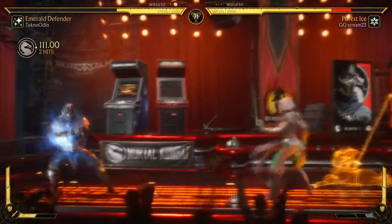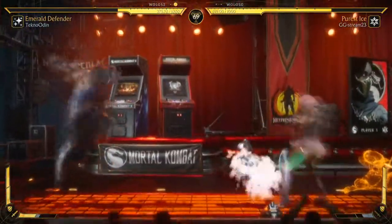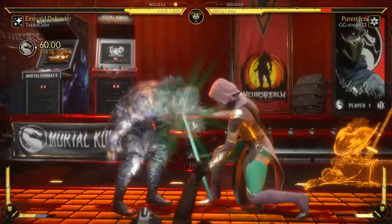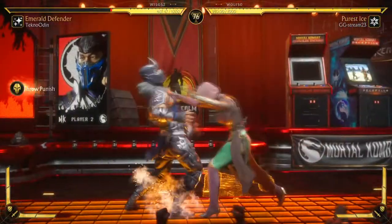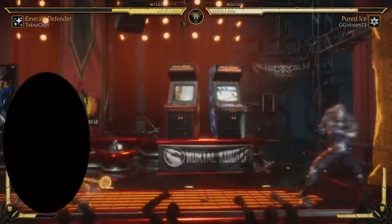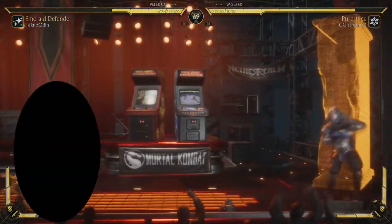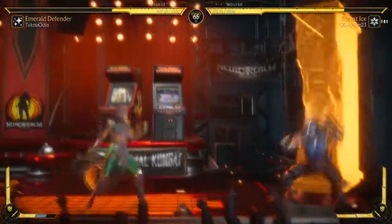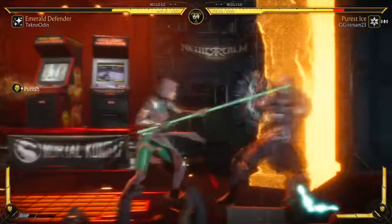Jade variations are like kids in sweet shops — she has so many options to choose from, it's really hard to decide. Emerald Defender is that somewhat classic Queen of the Zone Jade we all know and love — or loathe, if you're playing against her — having moves like the Urglaive, Edenian Spark, and the combo extender in Upglaive, alongside the seizure procedure Dodging Shadows, to remove the opponent's zone game and make purchasing eye patches for glasses a well-thought-out business choice.